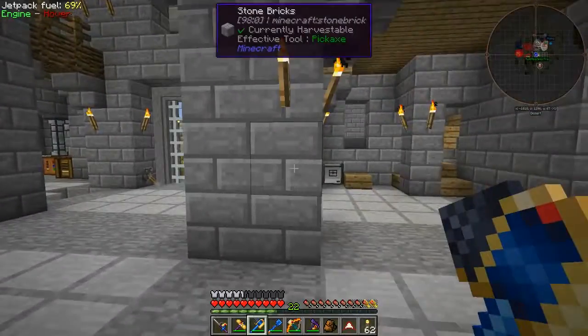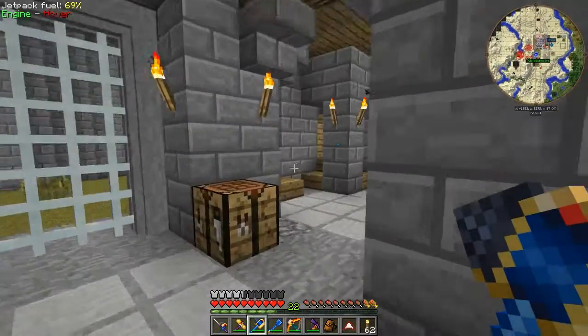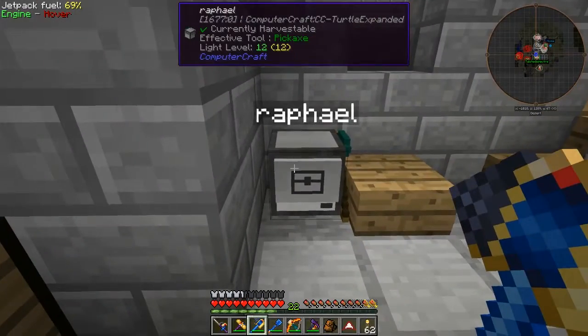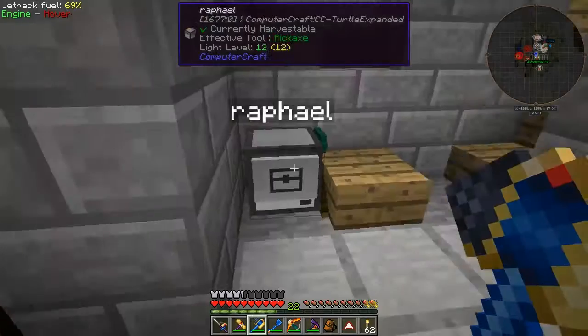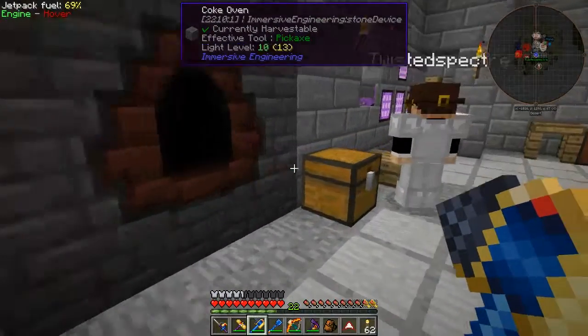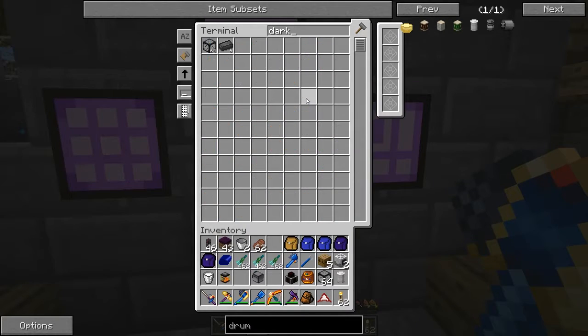And I've got dark glass, which will permit me to essentially construct spawners above ground with light. I'm going to grab a little bit — no, they still need to be dark.